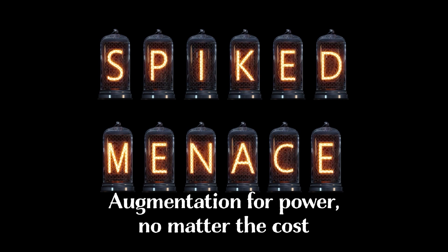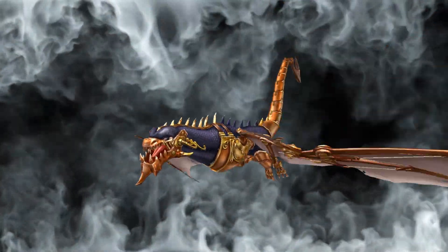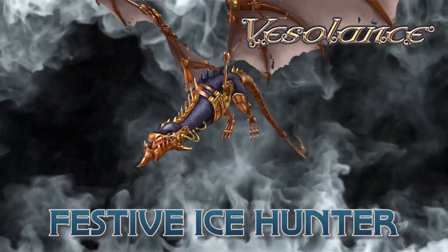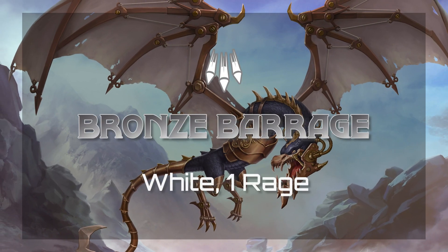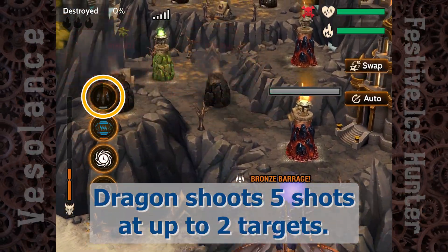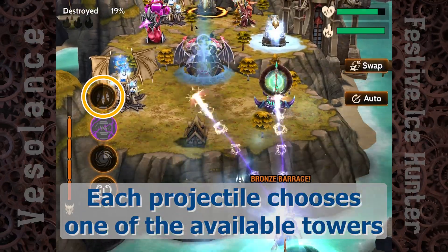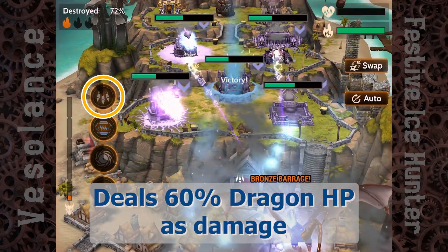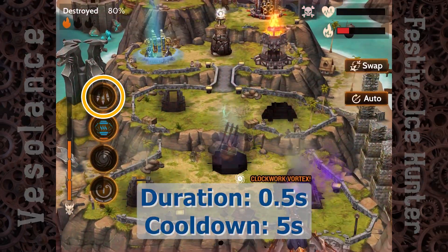Augmentation for power, no matter the cost. Bronze Barrage — White, 1 Rage. Dragon shoots 5 shots at up to two targets. Each projectile chooses one of the available towers at the same chance and deals 60% Dragon HV as damage. The duration is half a second, and the cooldown is 5 seconds.